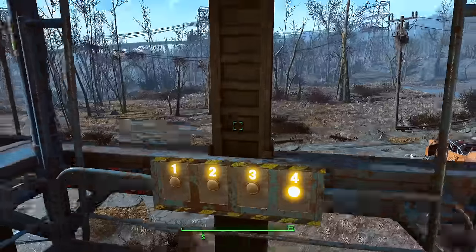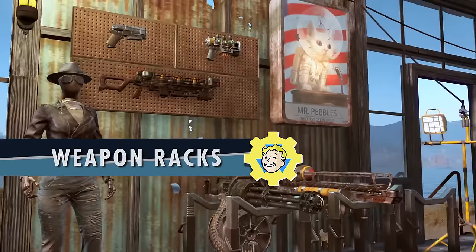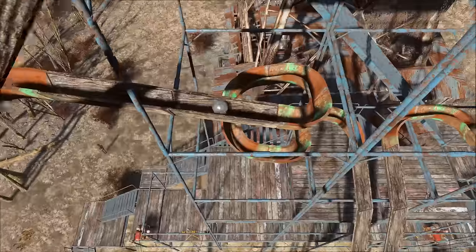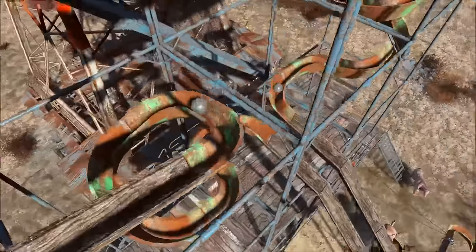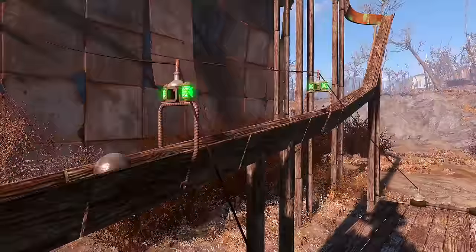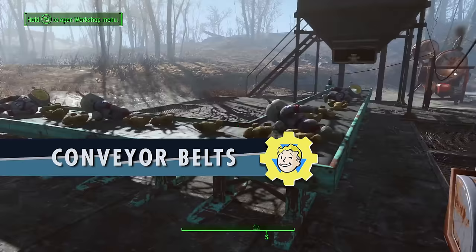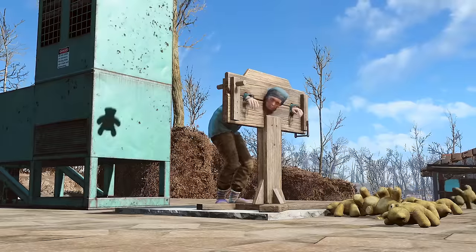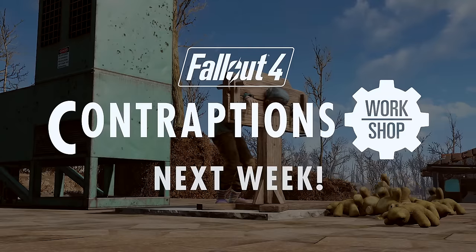Like in the first Workshop DLC, it doesn't contain new story elements and is meant to extend your settlements and crafting experience. At the heart of it, it seems to focus on the factory aspect the most. You can now automate crafting processes that you would usually gather throughout the world, and you can set up conveyor belts connecting different areas and build elevators for huge factory buildings.